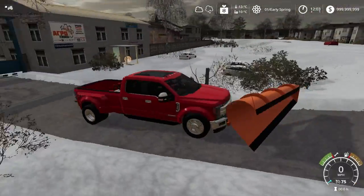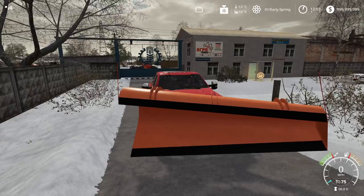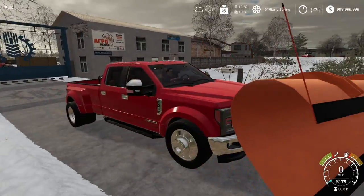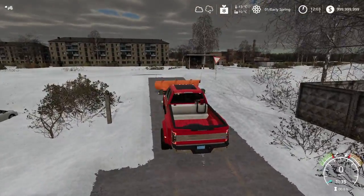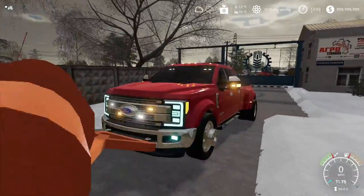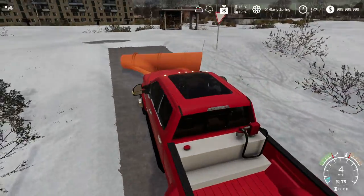Also, first time using this map, first time using this truck, first time using all of this equipment, so we will see how it is. Look at these lights this has — pretty cool. We're going to keep those on just for our safety. There are a few different modes for them; we'll just keep that one on.